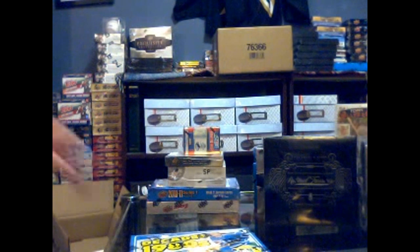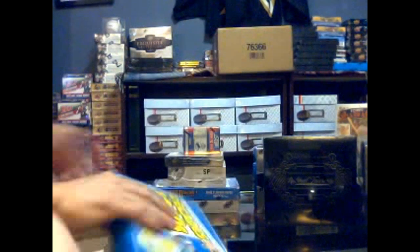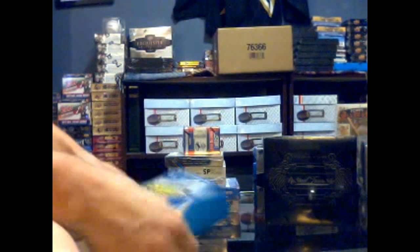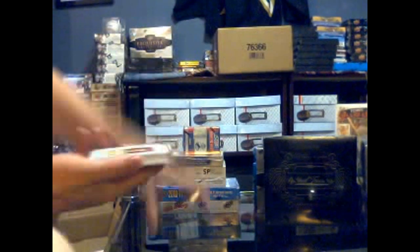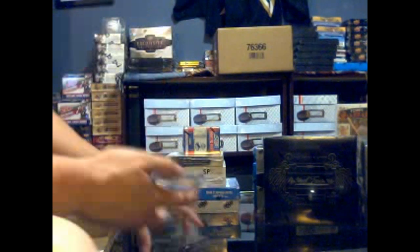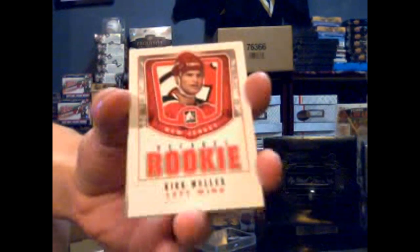All right, here we go — Matthew Stevens in the game Decades. We start with a C56 of Phil Esposito, and we've got a Decades rookie of Kirk Muller.